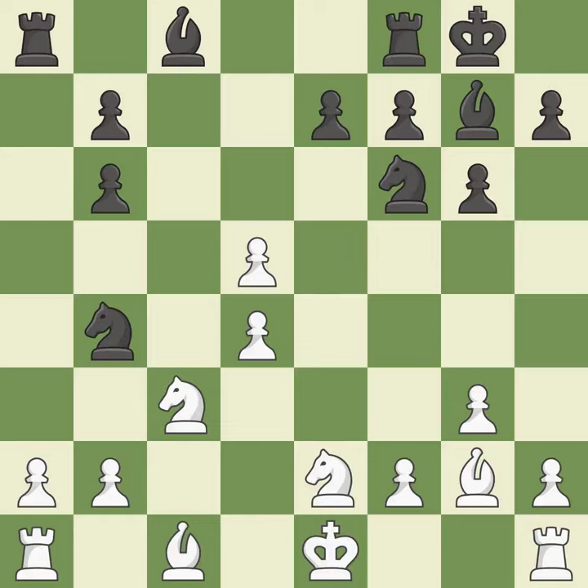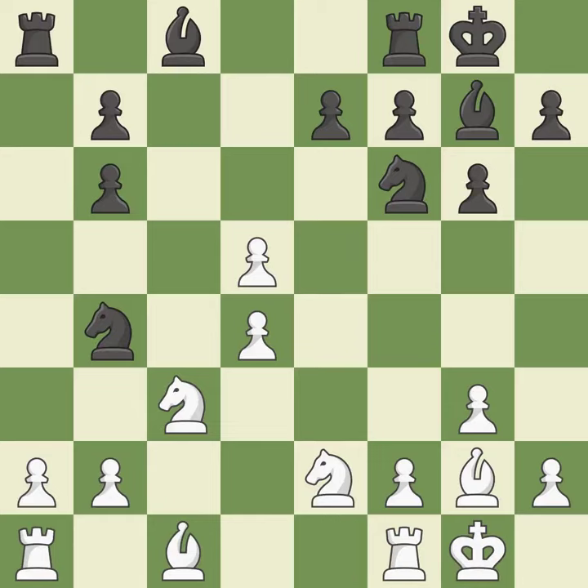Castling gets the king to a safer square, out of the center of the board, while also developing a rook. Castling to the same side of the board as the opponent avoids some of the attacking associated with opposite-side castling. This is the only good move — it stops the opponent from being able to fork pieces. It is a great move, perfectly on point.